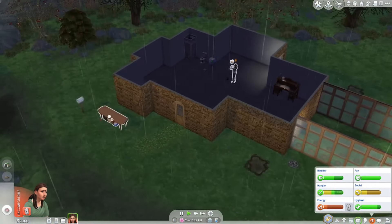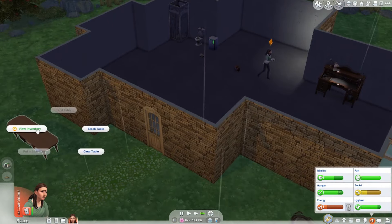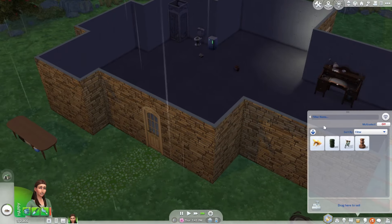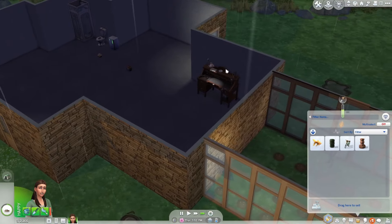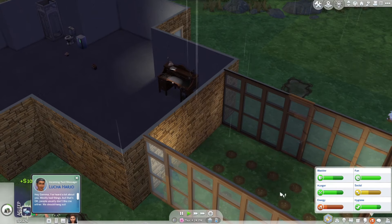So that was the rose quartz one. Let me open this up and see what we have — I think it's like three or four. Five! We have a lot of gems to sell, that's exciting. Once she gets rested, I'm just having her go to bed early — she'll wake up and we're going to have her go to the bathroom.